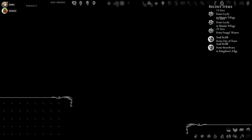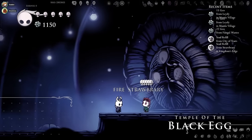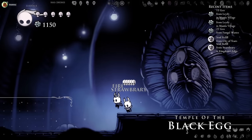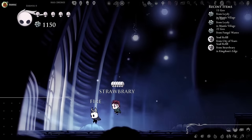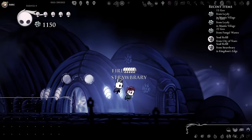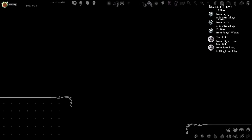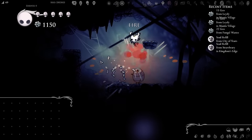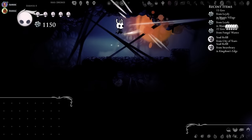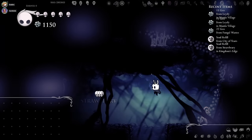Oh, Black Egg Temple. Good find. Black Egg Temple is at Dirt Mouth — it's in a Zelda shop. Crystal Peaks just with Pogo is interesting. I'm getting Steel Soul PTSD. I'm healing up. I haven't taken any damage. I'm hearing all these hits but they're not mine.